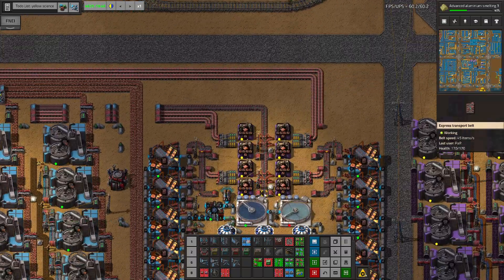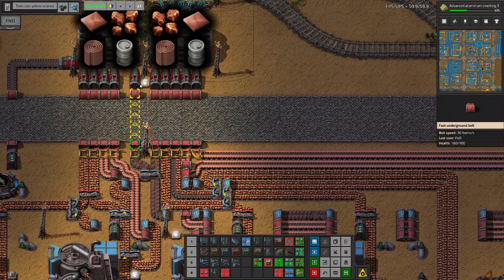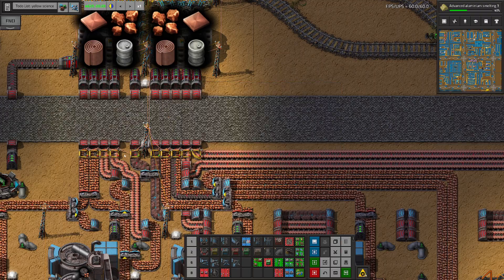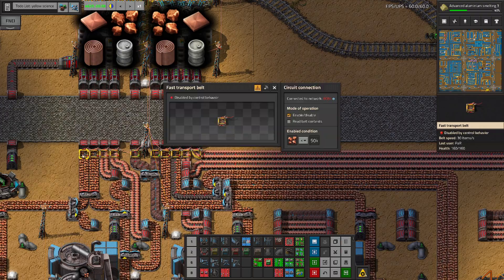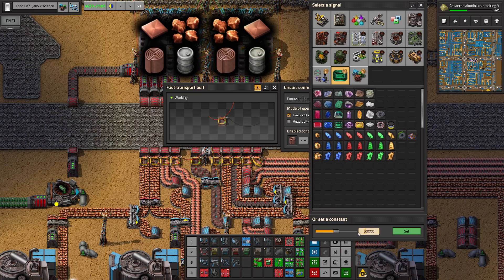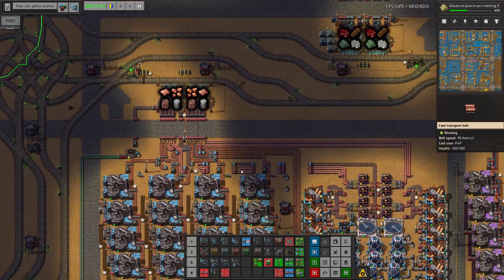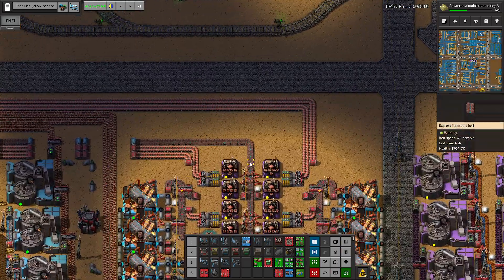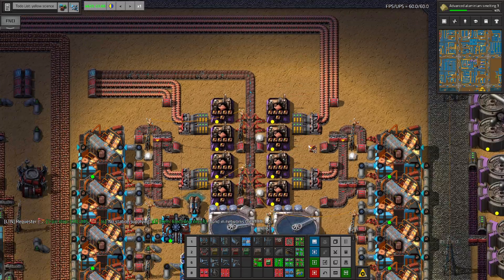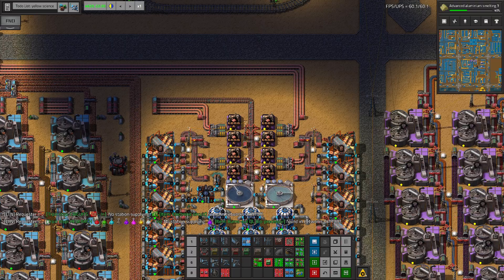50,000 everything - basically 50,000 for each. That's a good idea - we have lots of space here, maybe we should increase this thing to 100,000. That's a lot of these coils here. Speaking of that, we could also add some prod modules here, just to make this part a little more efficient. I think that wouldn't hurt.